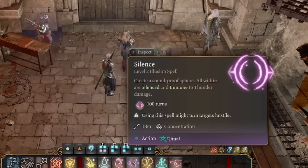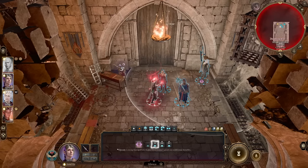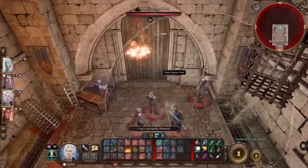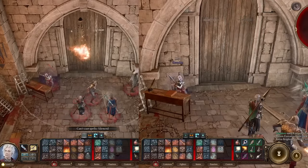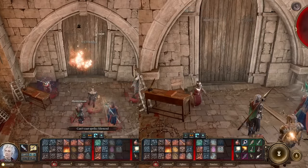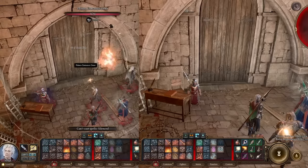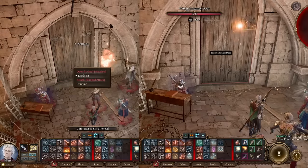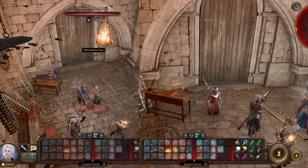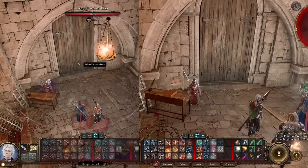Coming in at number six, we have Silence. This spell is most commonly used to stop enemy spellcasting. However, it can also be used to mute any sounds in the environment that might wake up or alert nearby enemies — for example, using Silence on an area you're about to cause an explosion in. It will not wake up any sleeping enemies because it made no sound. Everything within the Silence radius is also immune to thunder damage, so there are a lot of extra cool uses for Silence outside of just stopping enemy spellcasting.